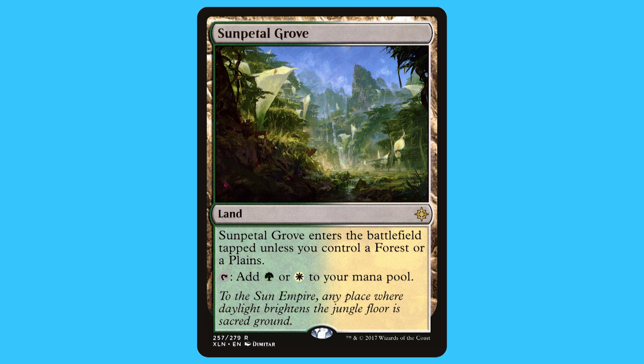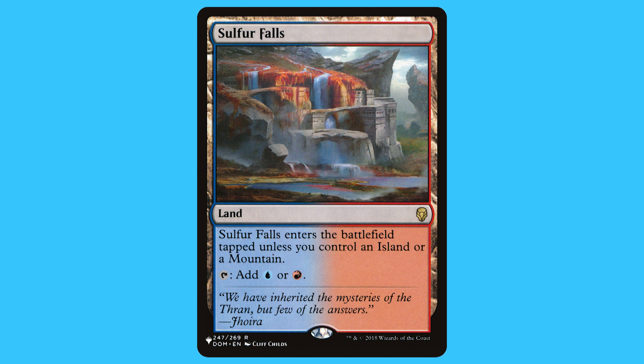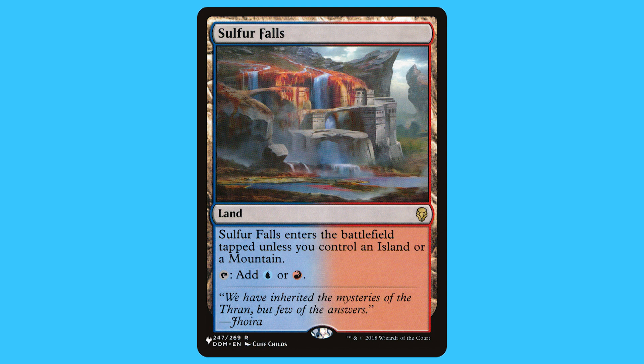Sunpetal Grove — it's a land that's a rare. Sunpetal Grove enters the battlefield tapped unless you control a Forest or Plains, and it taps for green or white. Isolated Chapel — it's a land that's a rare. Isolated Chapel enters the battlefield tapped unless you control a Plains or a Swamp, and it taps for white or black. Sulfur Falls — it's a land that's a rare. Sulfur Falls enters the battlefield tapped unless you control an Island or Mountain, and it taps for blue or red.